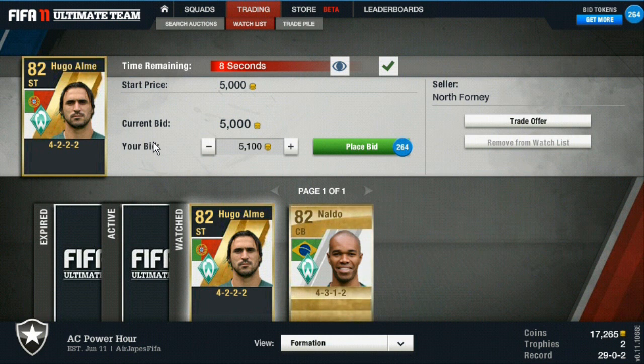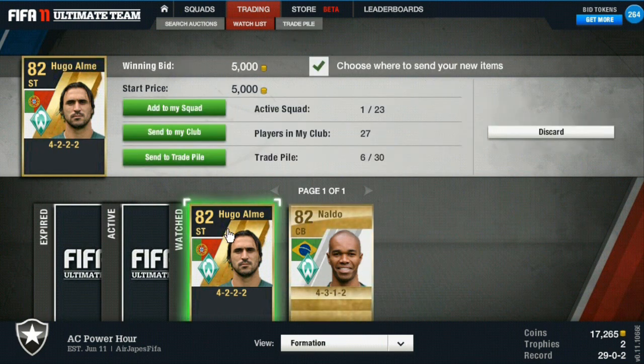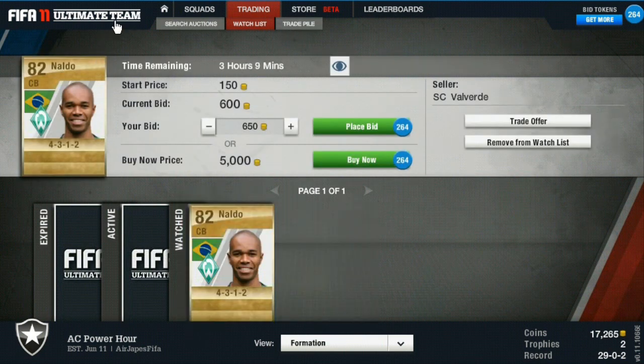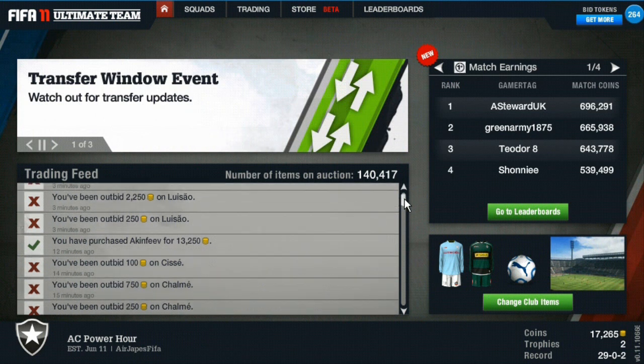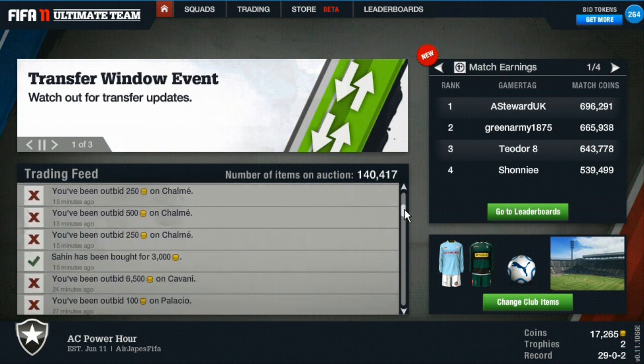The last buy in this installment is Hugo Almeida for 5,000 coins, picked him up on open bid in a 4-2-2-2 formation. It's not a great formation for the Bundesliga or Portuguese league teams, but for 5,000 coins with an average price of 10,000 — that's quite a good player to pick up. A 5,000 coin profit is one twentieth of my way to 100,000 coins, which is quite good.